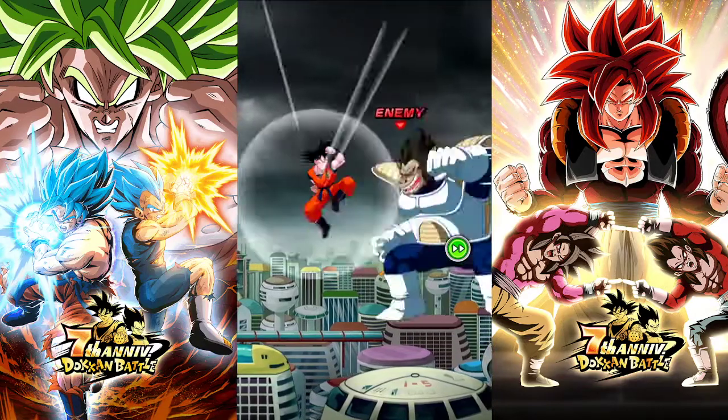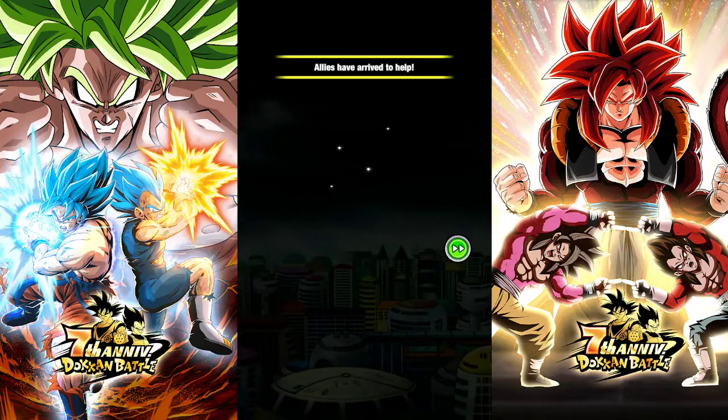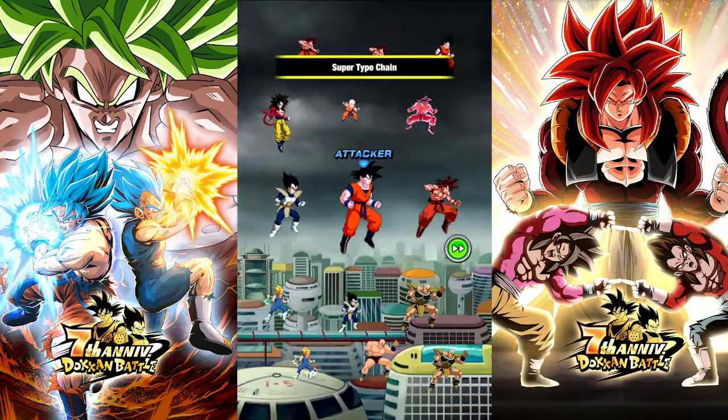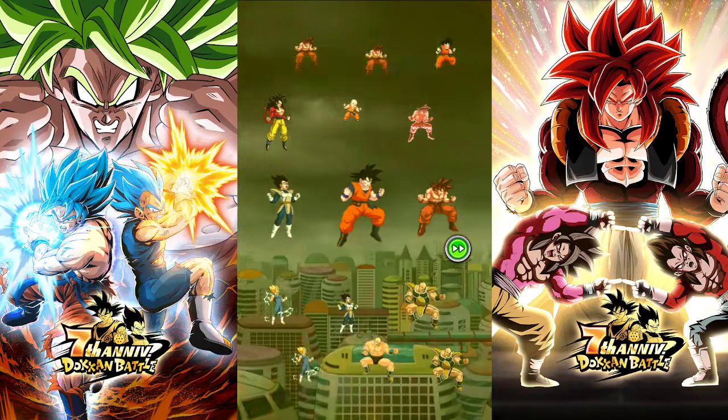I'm gonna mess around with this. Getting your three units just flat out better — if I get three really good Goku's or Vegeta's paired up I could definitely maybe score higher.